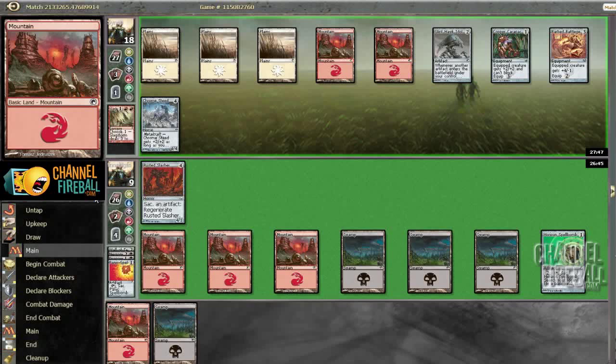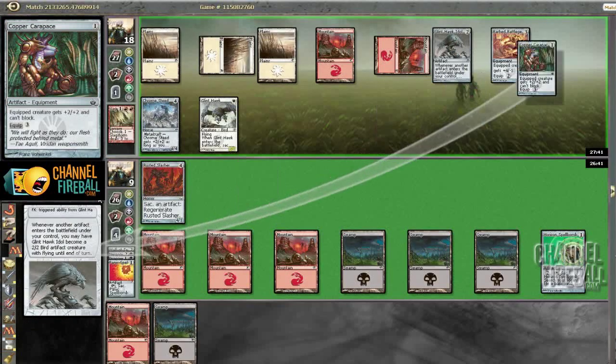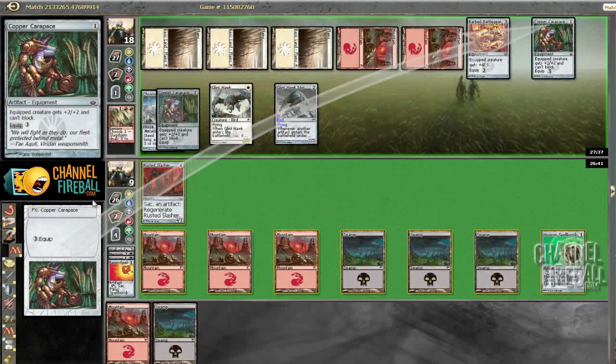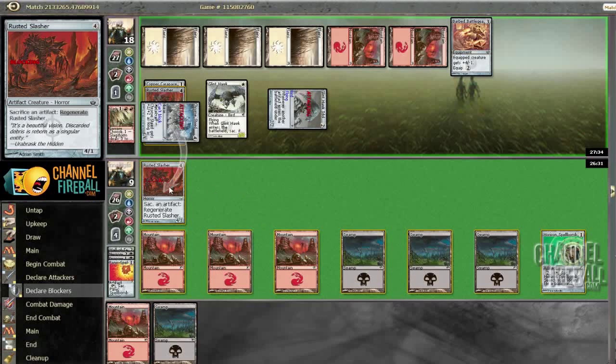Our deck isn't the best against flyers. If we get a green source then Wall of Tanglechord can shut them down a little bit, but we don't really have a whole lot of answers. At the higher end we have flyers of our own like Koldotha Phoenix. I think this is actually a mistake on his part — if he just suits up the Glenhawk Idol with Bard Battle Gear, I think he's much better off.